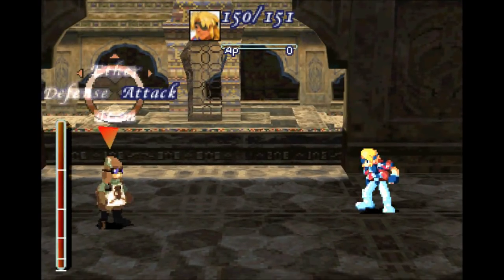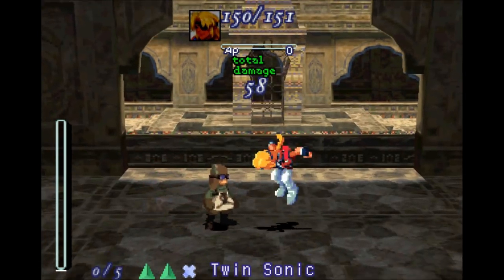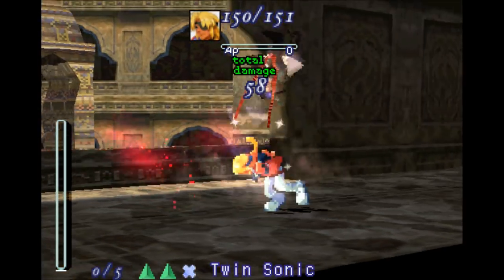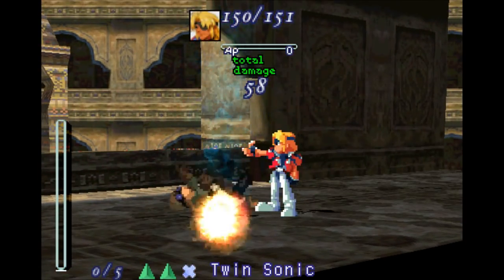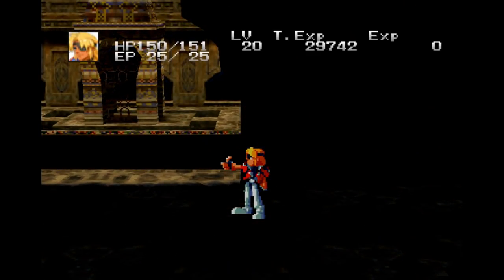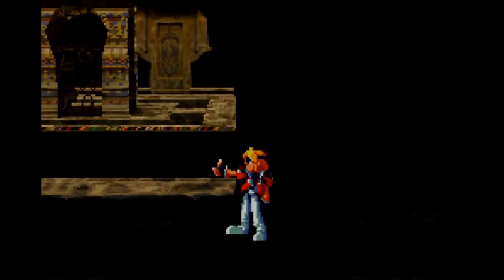I don't know if I ever got a chance to show off Headhunter, but we're going to show off Twin Sonic right now, because I know we haven't shown that one off. Nice whip play, Bart — it works. Nicely done there. No level up for him, but he gets an AquaSalt and 9DG.